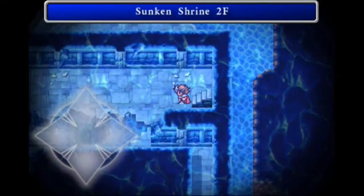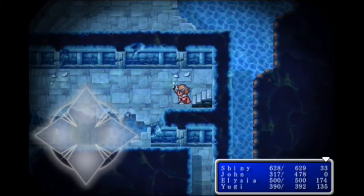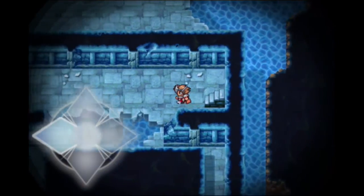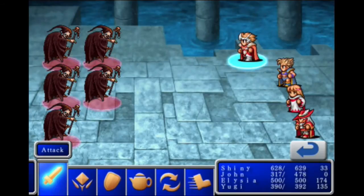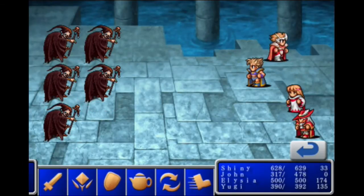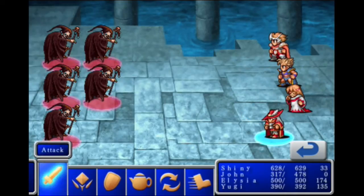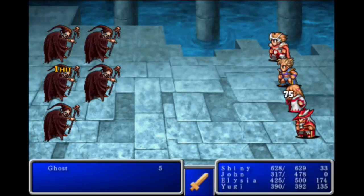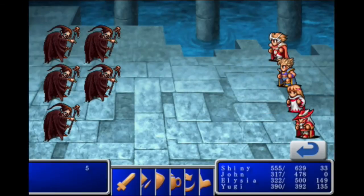Down this way is another staircase and now we are on the second floor. However, this time we are in the real second floor — the real part of the second floor. So what we want to do here is actually just cross this place. Another encounter — I'm just going to defend and get a Diaga off.